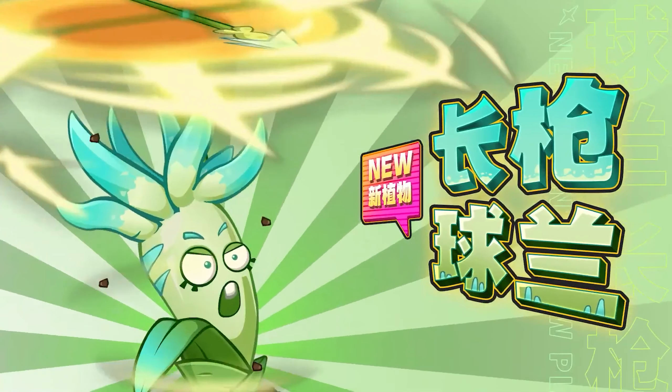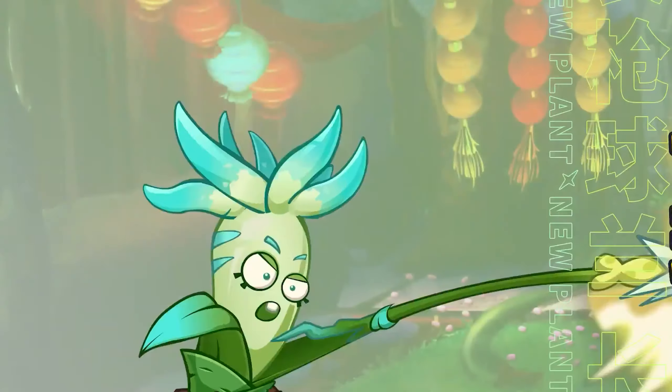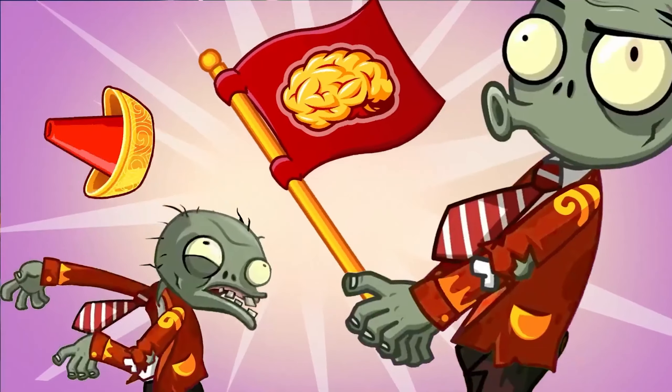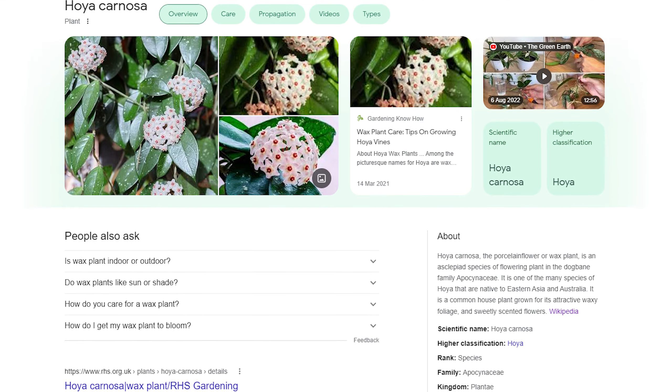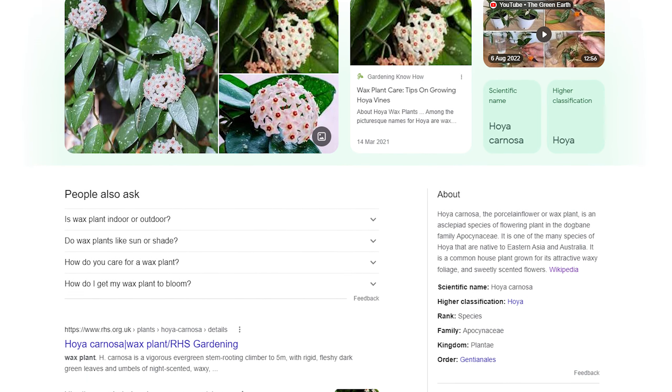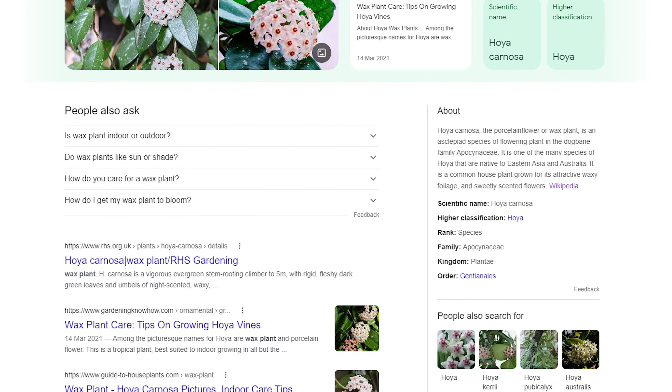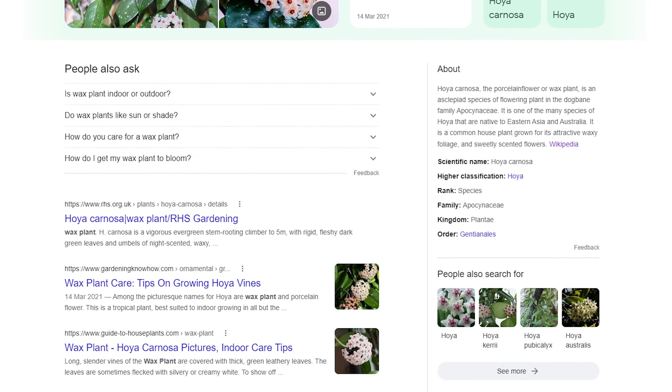Plant number three is Pike Porcelain Flower, who is quite literally straight to the point. This plant is armed with a javelin that can be thrown at zombies dealing damage. There is an IRL porcelain flower, also known as the Wax Plant, due to their unusual texture. The flowers grow in clusters and are a common house plant.